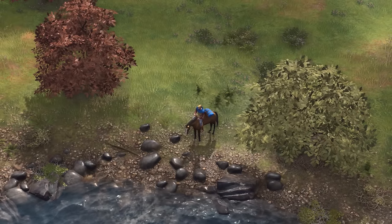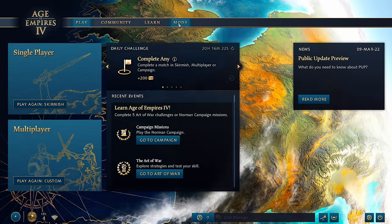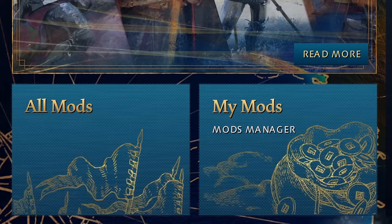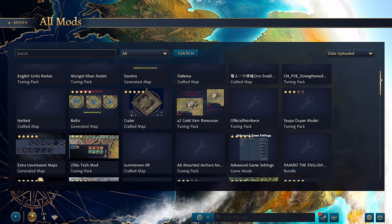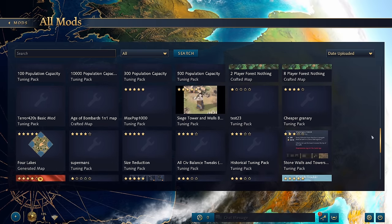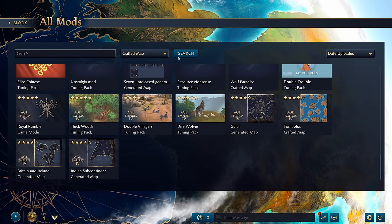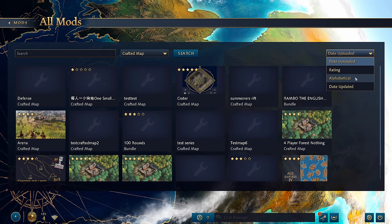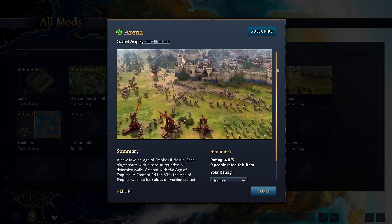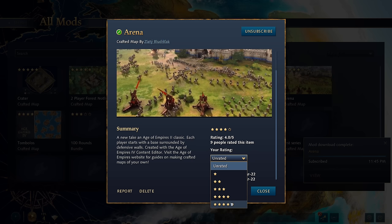Now that we've covered the fundamentals of what can be done with the Essence Editor, here's a quick overview of what it looks like in the game. Mods is one of the main sections of the top navigation bar when you're first greeted to the game. You'll then see a summary page of some mods to the right, and two buttons to access all mods and your mods specifically. The UI is actually pretty good for once — much better than the UI in Age of Empires 2. You can filter on just Tuning Packs, Generated Maps, Crafted Maps, and Game Modes, and sort by a few categories. You can rate a mod from 1 star to 5 stars, and looking at high aggregate scores should help us filter through all the trash.